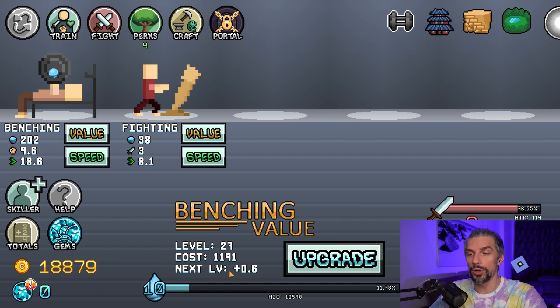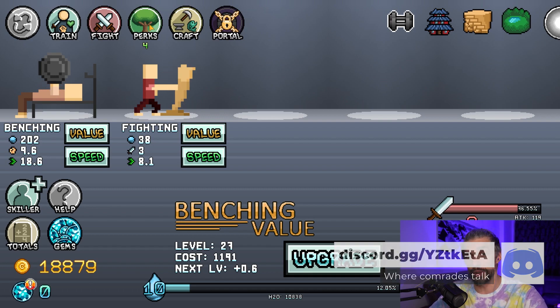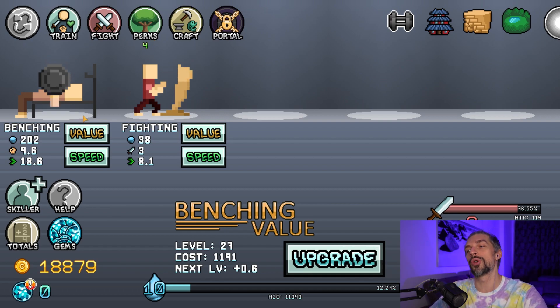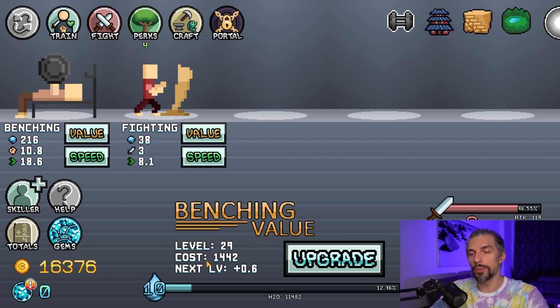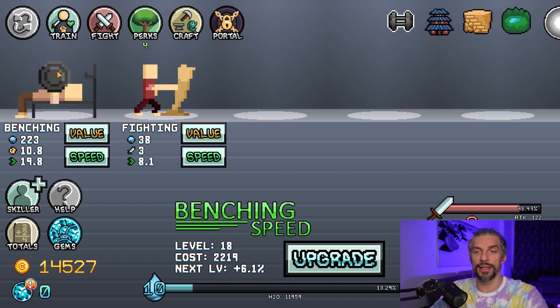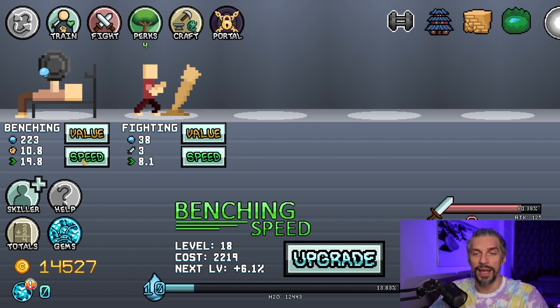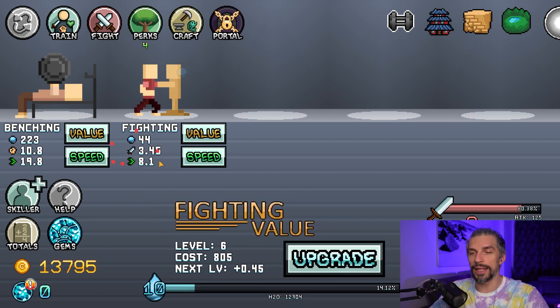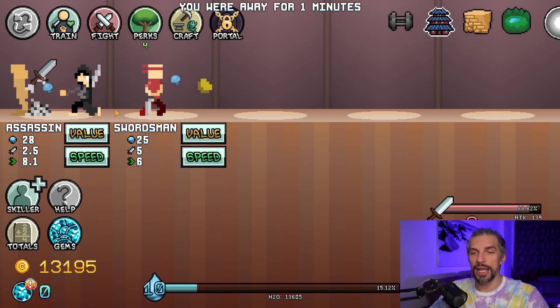You would like to focus on gaining water because water is your XP, and the faster you level, the more perks you get, the more skills you get, the more money you get, the faster you grow. That's why you want to upgrade the value of your bench a little bit and balance the cost. Speed is another thing — it increases the animation speed based on the speed factor, giving you faster gains per second.